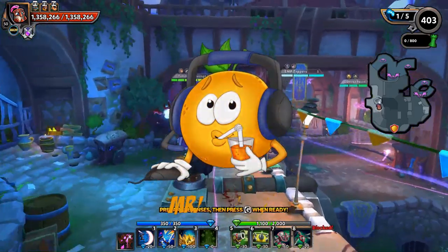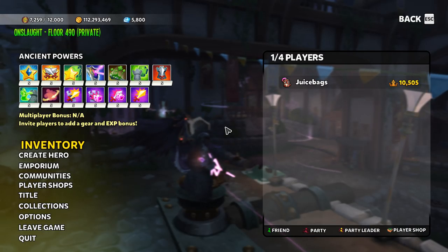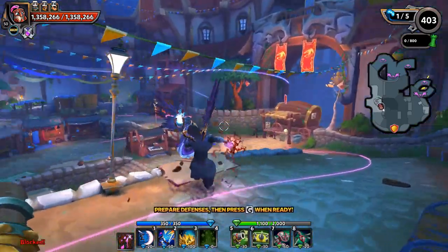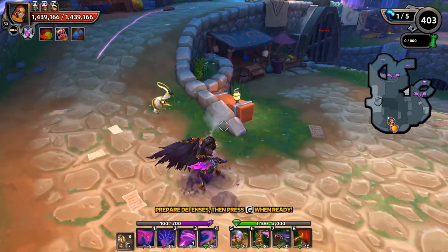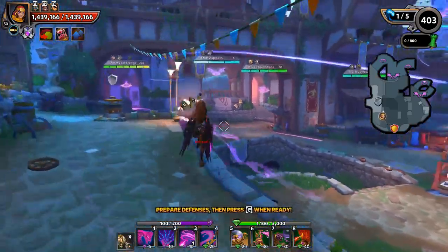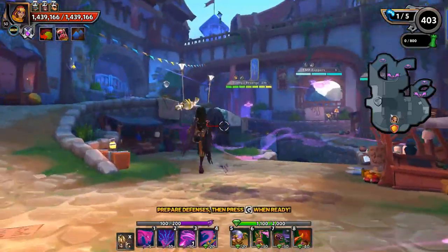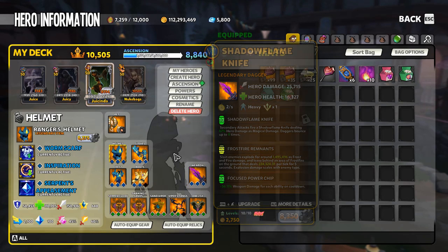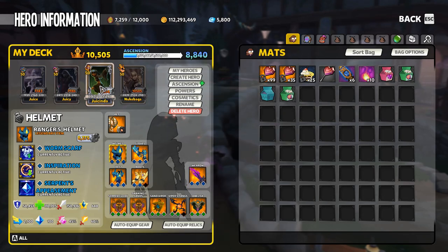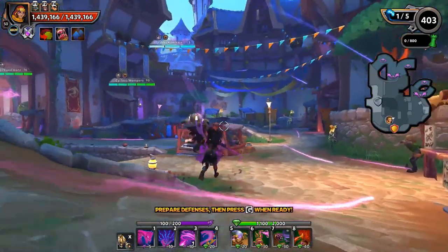What's going on everyone, juicebags here and welcome back to some Dungeon Defenders 2. I am here on floor number 490 and wanted to mix it up a little bit. I do want to use the OG heroes, however you just can't live without some snakes in your life, so I'm bringing in some snakes and I'm gonna actively DPS on the Mystic.